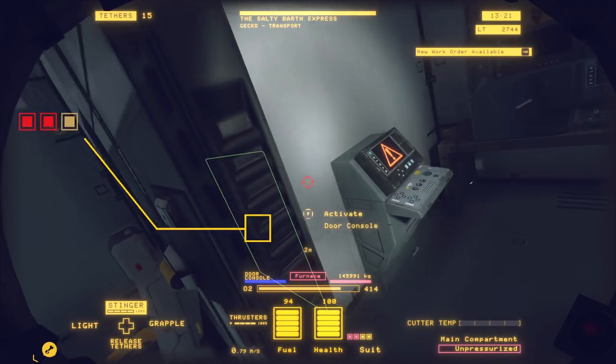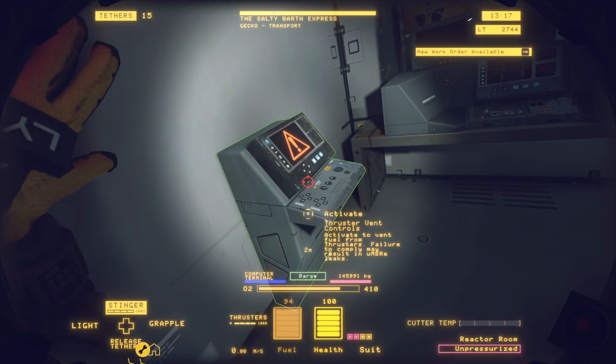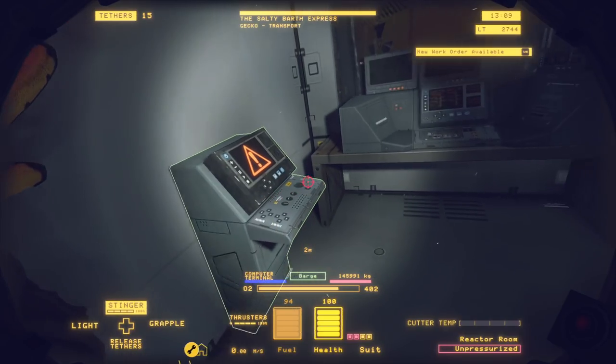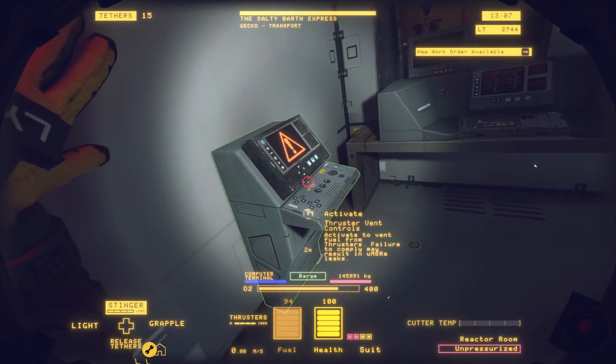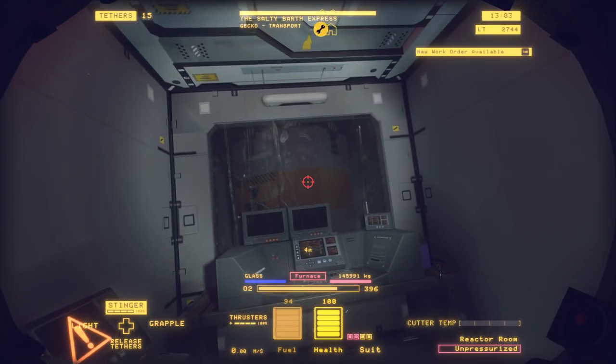This is where you can actually use your keys. You can pull them from other ships and come over here to the thruster vent control system, put your keys in, and jettison all the fuel out safely without having to remove the hubcaps or the thrusters from the rear. But don't worry — the way we're doing this is perfectly safe and you don't have to worry too much about not having a key.